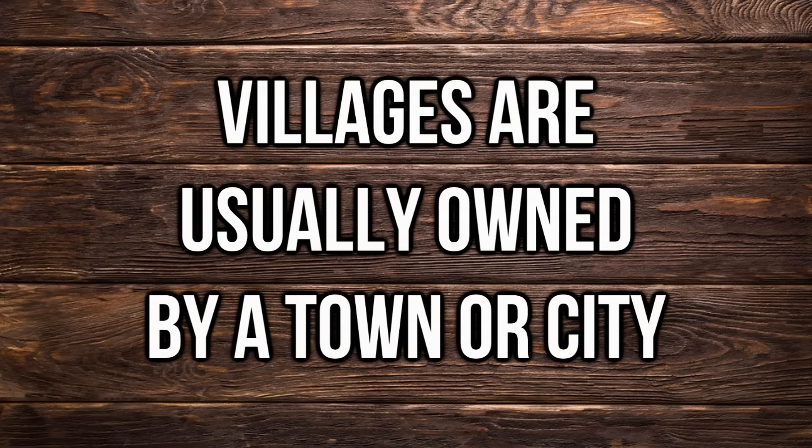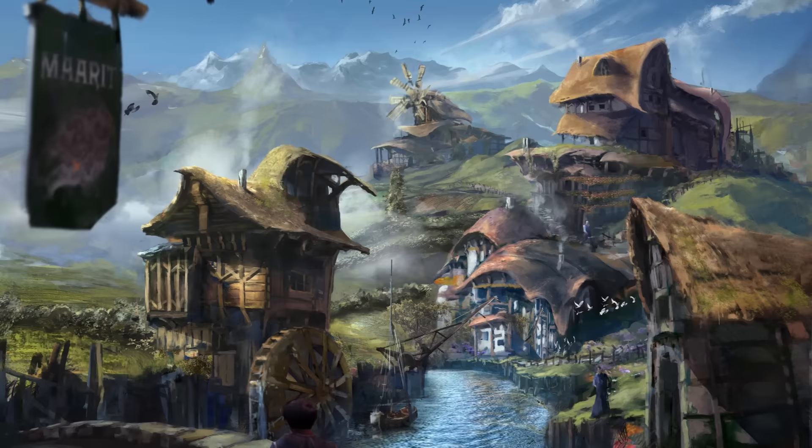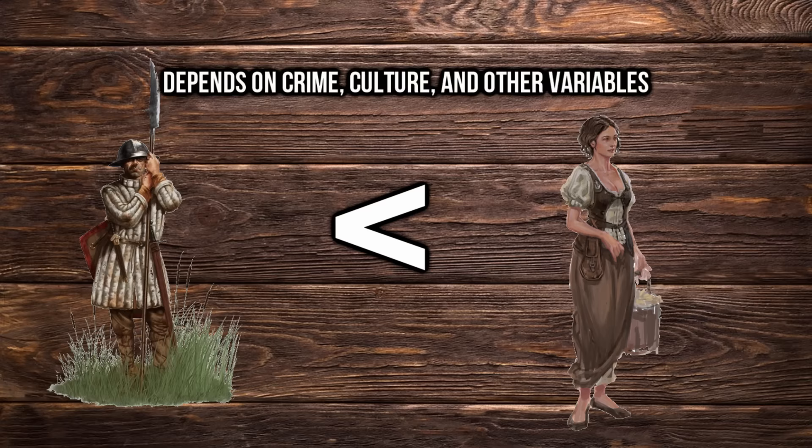Oftentimes villages are commissioned by a city or town to collect valuable resources. They could be formed by a pilgrimage of foreigners, a conquered and integrated tribe, or purchased from a noble and redesigned to fit a city's needs. In situations where a village is owned by a city, the city could provide food for the villagers so they can work mainly on minerals or other local goods. Regardless of who's in charge, they need protection stationed throughout the village. Most guards are volunteers, and not all of them are well-trained to do more than attack or detain someone. Each settlement handles law differently. My personal preference is roughly one official guard to every 50 people.